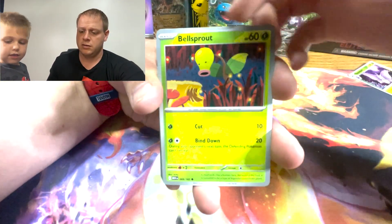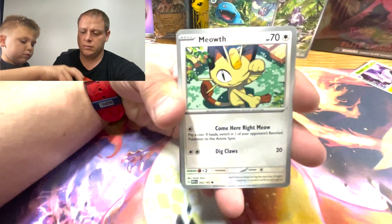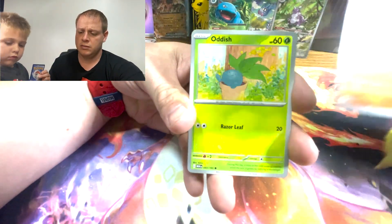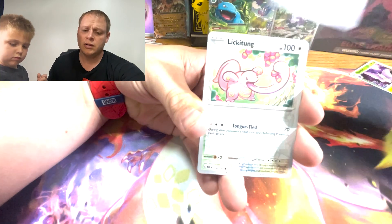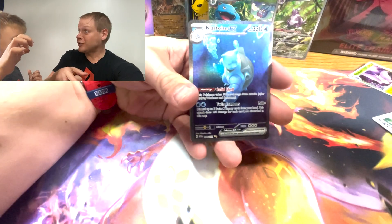Let's see if we can pull some last pack magic. Pinsir, into a Bills Transfer, into a Slowbro — don't know. Like a tongue. Oh — we pulled a Blastoise EX! Oh! We pulled a Blastoise EX!